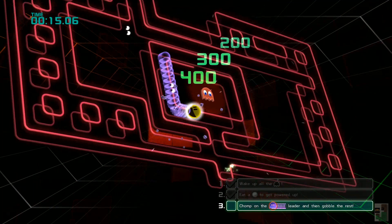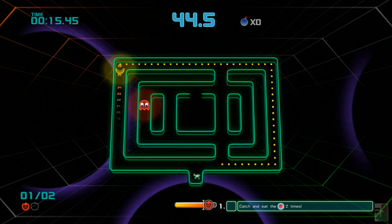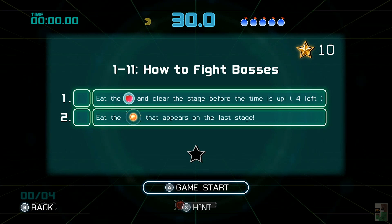Eating the power pellets makes the ghosts come after you. Also, eating the small dots makes the fruit and items and power pellets appear.